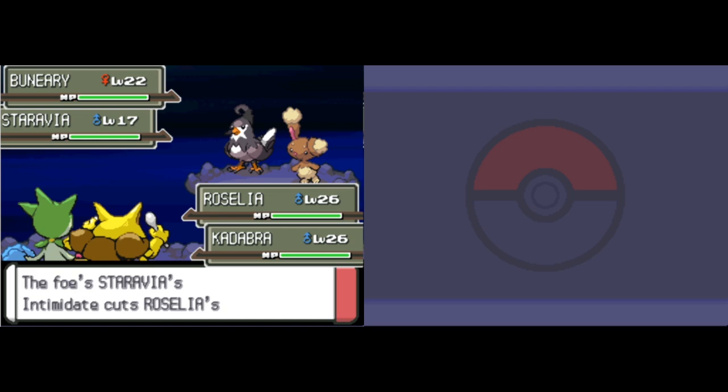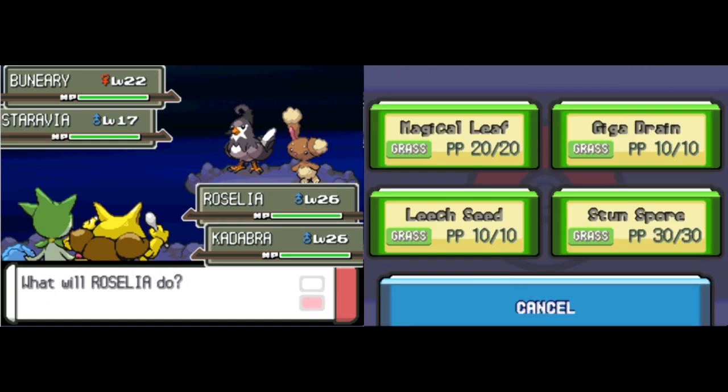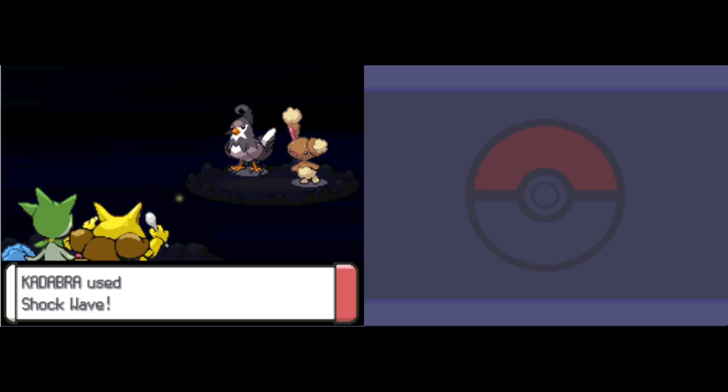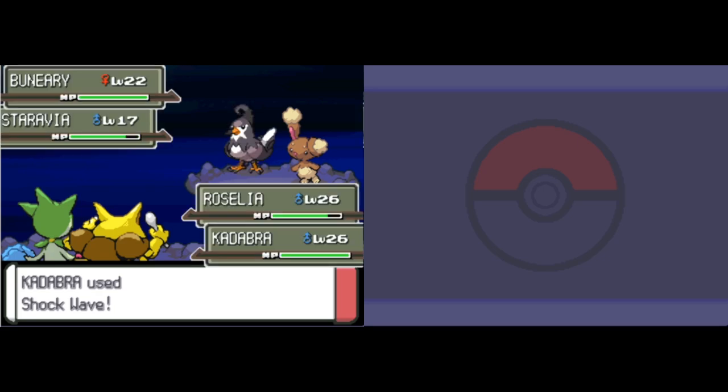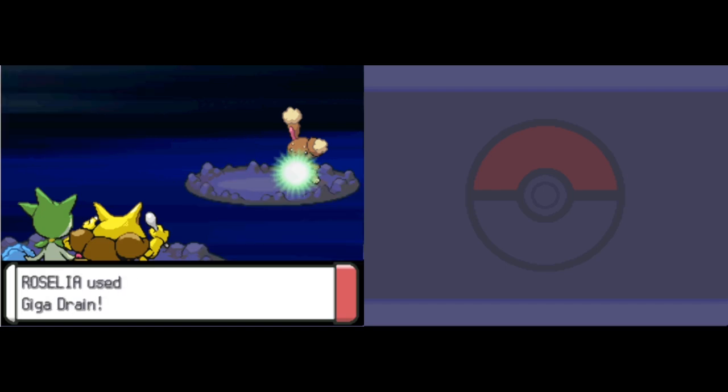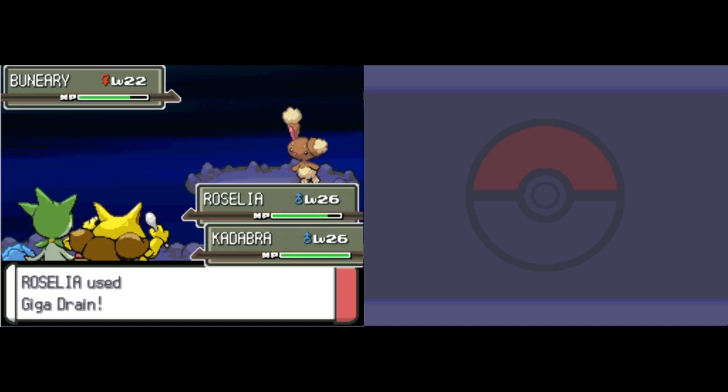I like the improvements in XD. The story is a lot more lighter, but I don't really mind that. It's still a decent plot at the end of the day. I think the gameplay improves a bit — with the new Shadow Pokémon mechanic there are a lot more options. A lot of the Shadow Pokémon are obviously better too, because they have better starting moves and even some special moves.